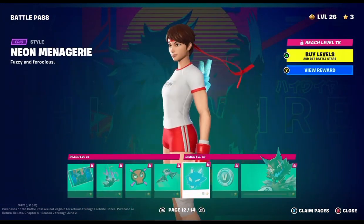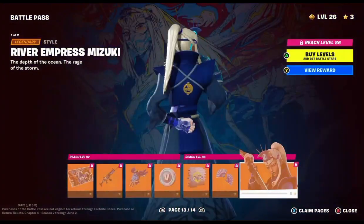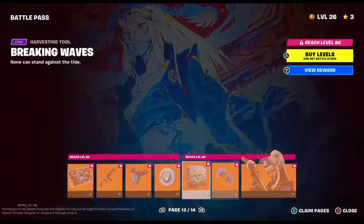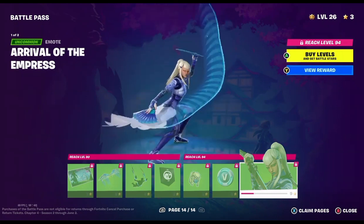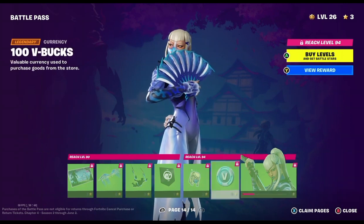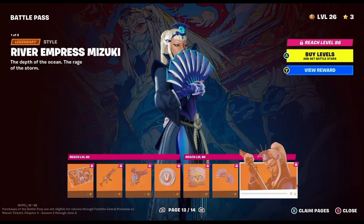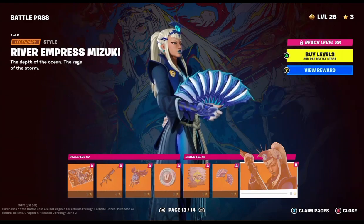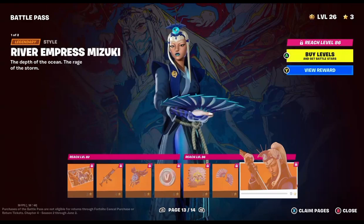It's gonna be cool keeping in your locker. We got another hollow bling and then we've got Mizuki. Wait, why does it add the second style first? That's what I'm confused about — it adds the second style first. It says one of two. She's done with her animation, let's see.